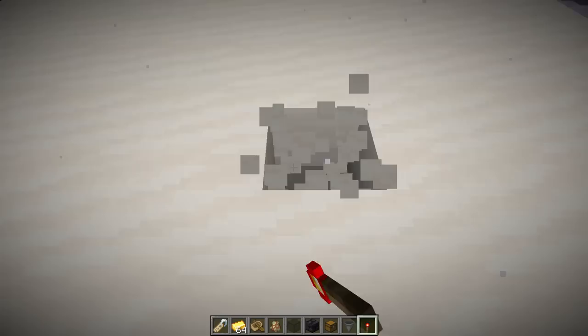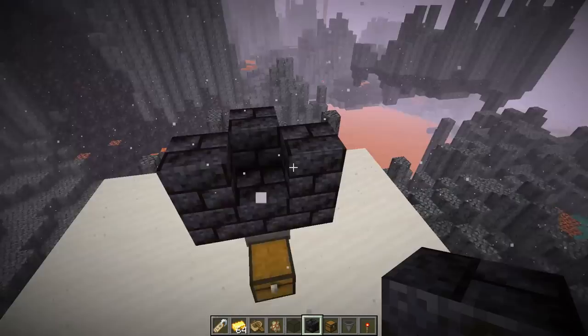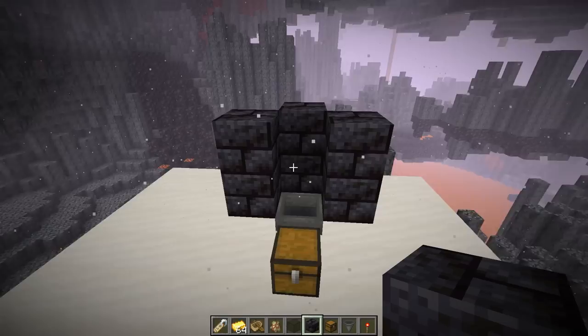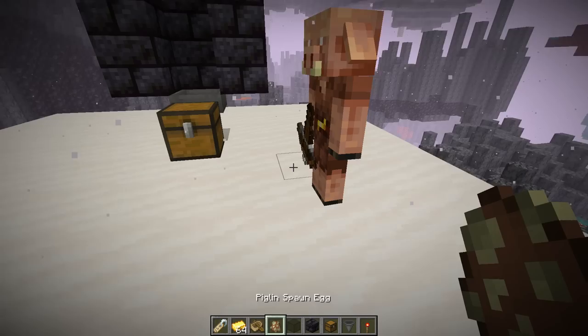Once you've found your build site, start by digging down into the ground one block. Place a redstone torch down there, then place a chest and a hopper above the torch going into the chest. Now grab some building blocks — anything works, just not wood or leaves because of nether fire. Build the building blocks around your hopper two blocks high. We'll come back and swap one of these building blocks out in a bit.